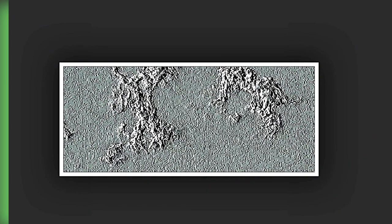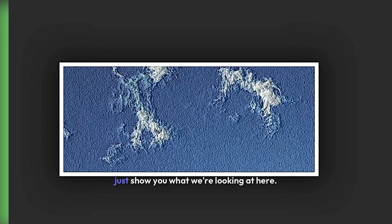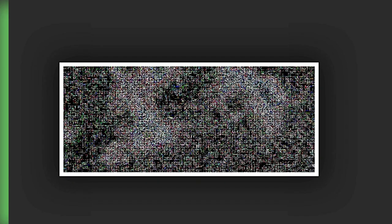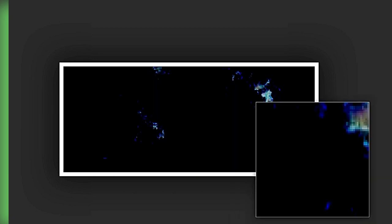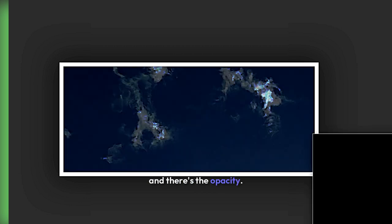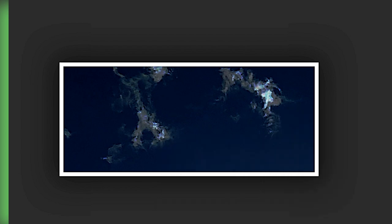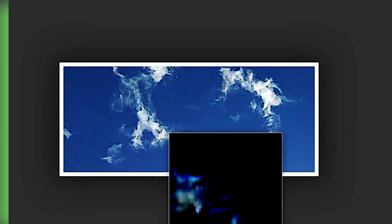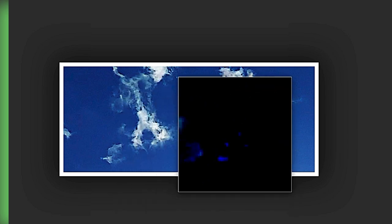There's all kinds of stuff up in there. Just to show you what we're looking at here — that's not a normal cloud. I agree, not a normal cloud. Noise analyst — that just shows you the light that's coming out of the cloud. So there's stuff in them clouds, a lot of stuff in those clouds. There's the opacity. There's a normal picture — there's a lot of stuff in there. Very strange.